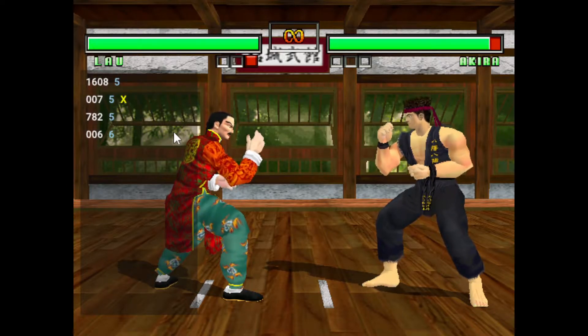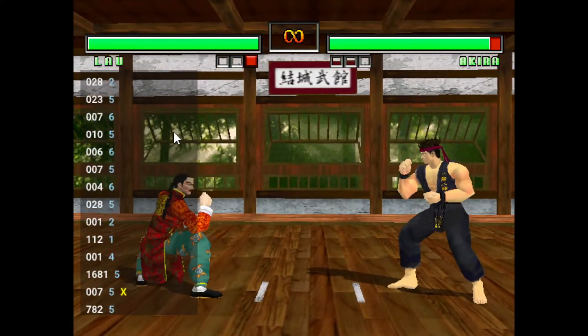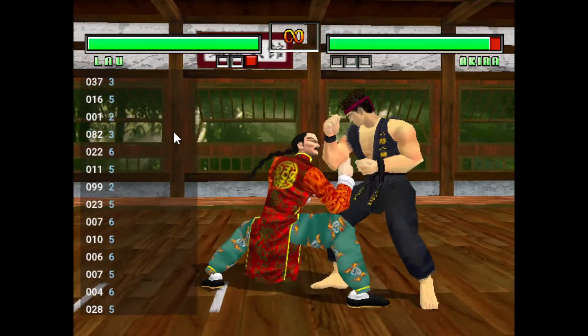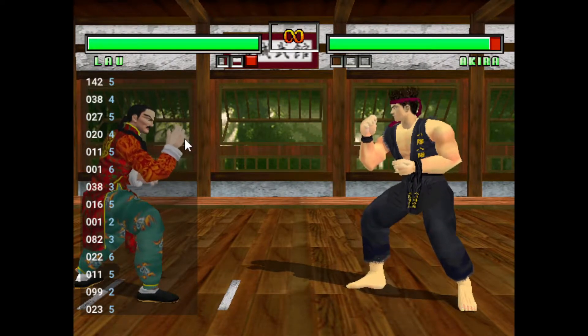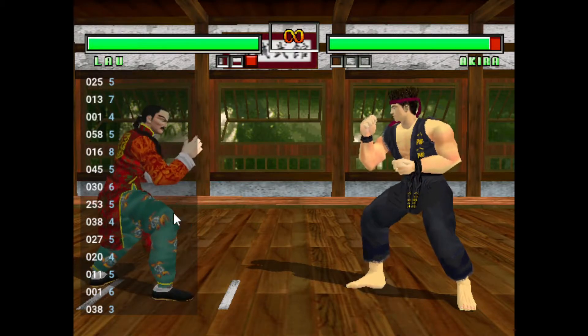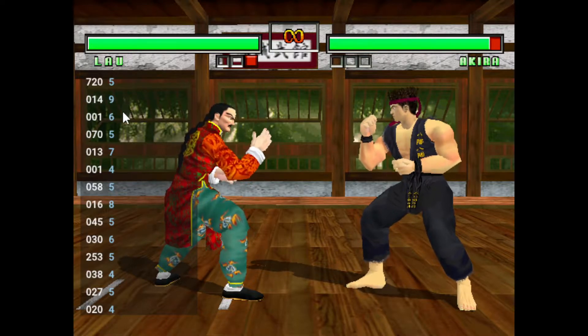On the numpad: 1 is down-back, 2 is down, 3 is down-forward, 4 is back, 5 is neutral because it's in the middle meaning you're not pushing any direction, 6 is forward, 8 is straight up, 7 is up-back, 9 is up-forward. Just look at your phone's dial pad and it'll make a lot of sense. It'll show all that information — how long you held, what direction you held, and any buttons you pushed.